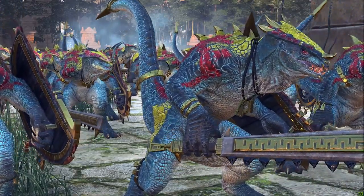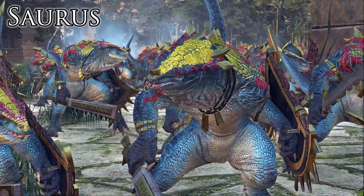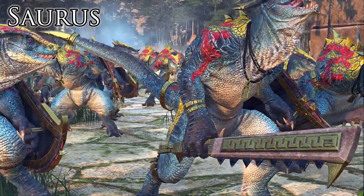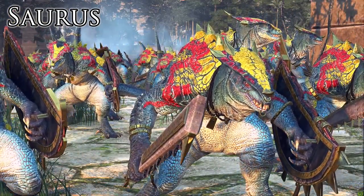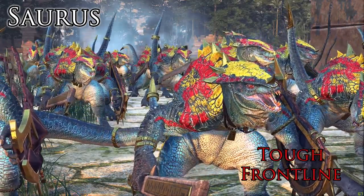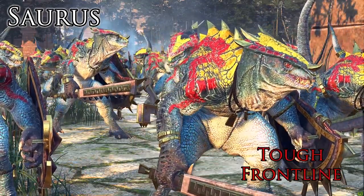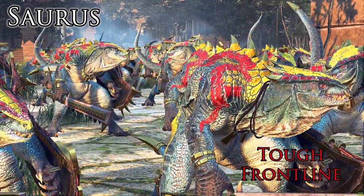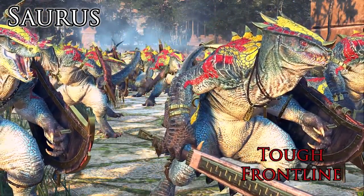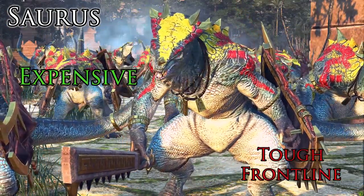Now to the infantry, beginning with a mainstay of many Lizardmen armies — the Saurus. Typically Saurus Warriors or Saurus Spears with shields, because they have better melee defense and protection from missiles. Saurus Warriors are usually on the front line, with good damage output and are pretty tough — the perfect front line unit — and Saurus Spears will be on the flanks, defending from cavalry and monsters. Armor piercing is a good choice to bring against them, to counter their toughness, as any non-armor-piercing low-tier infantry will get chewed up by Saurus Warriors. On the plus side, they are an expensive front line to bring.